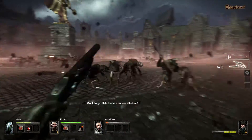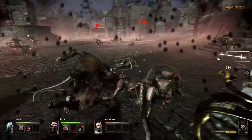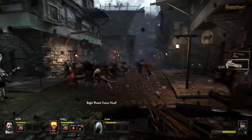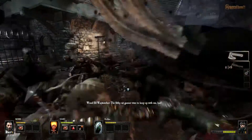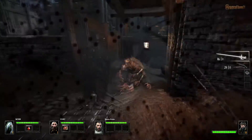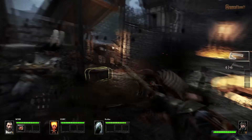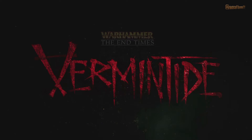Tracing its roots back to pen-and-paper role-playing, the game is all about joining forces with your friends to fight evil in a grim and unforgiving setting. With cutting-edge graphics and combat technology, immersive gameplay, and a truly cooperative game design, you and your friends are the last hope of the people of Ubersreich. Together, to the end.